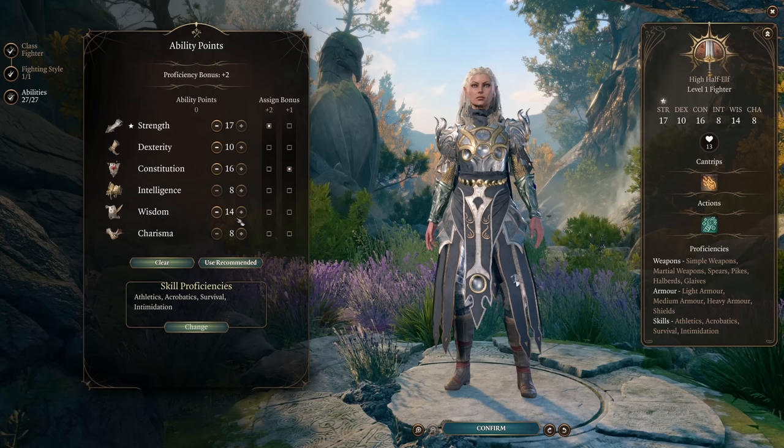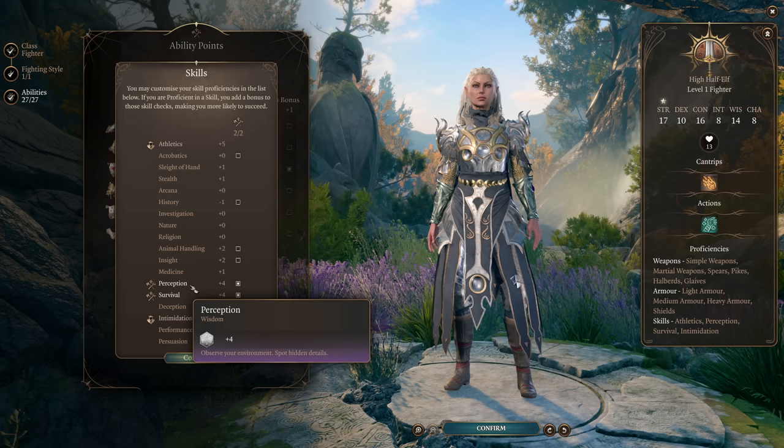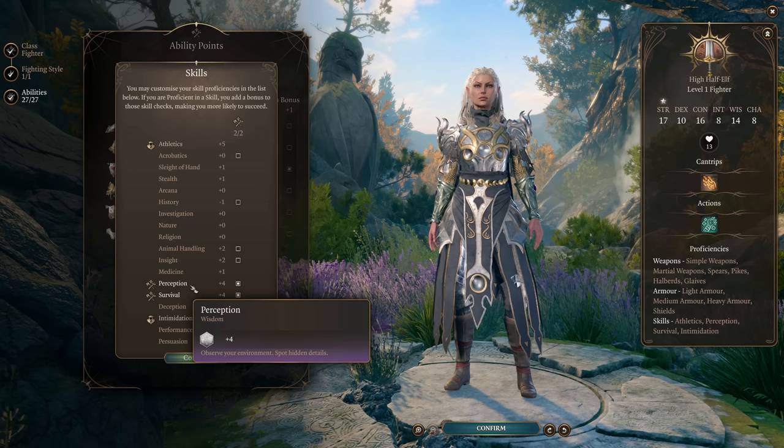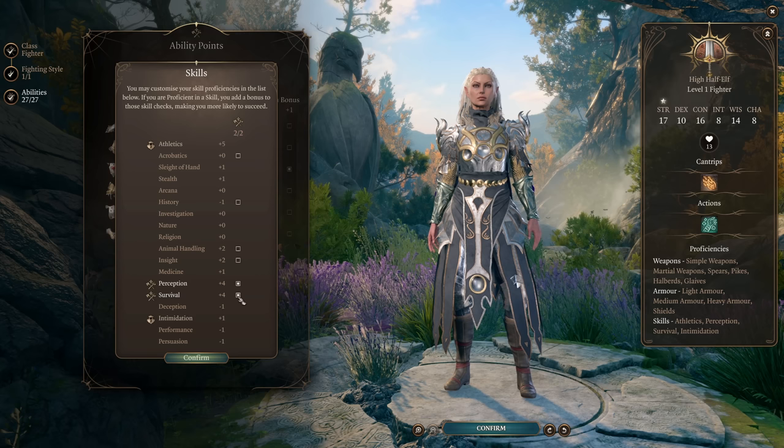For our skills, she already gets Athletics which is great — that's the most important one for a strength-based fighter build. I highly recommend putting one into Perception; you should have that in your party and Jaheira will make an excellent user of it with her okay Wisdom. Acrobatics mostly doesn't come up in the game, so this is what we're going to go with, though you could swap Survival into Acrobatics if you'd prefer.